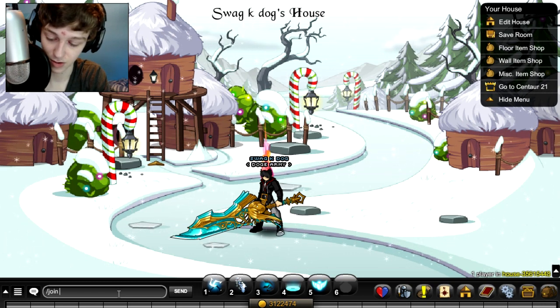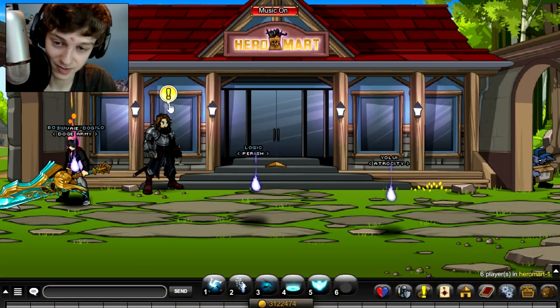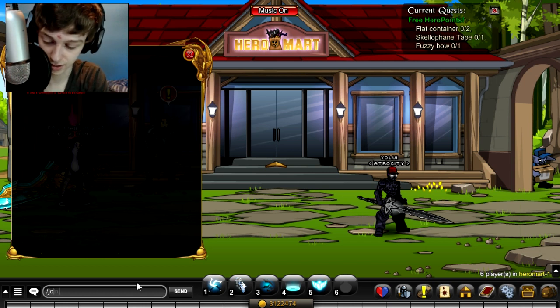First, let's go to Hero Mart — it's just the last location called Hero Mart in the game, very super easy. The quest is right here, we take the quest, and we've got to go to Boxes, Graveyard, and Greenguard East. So slash join Greenguard East.